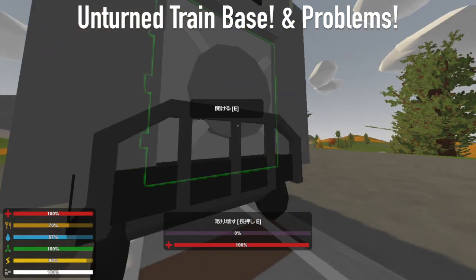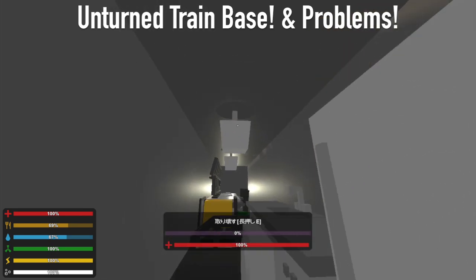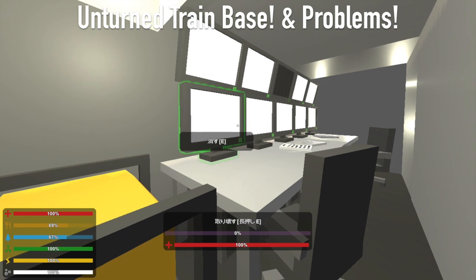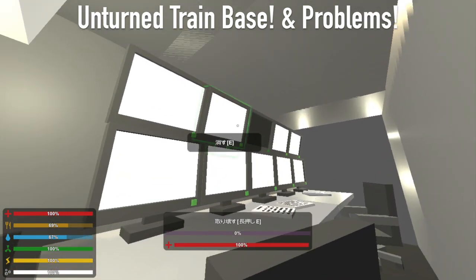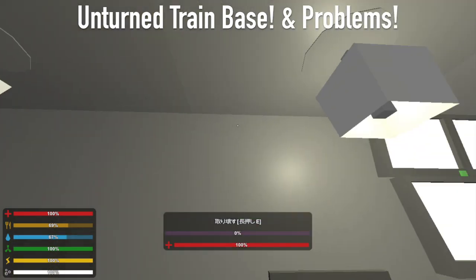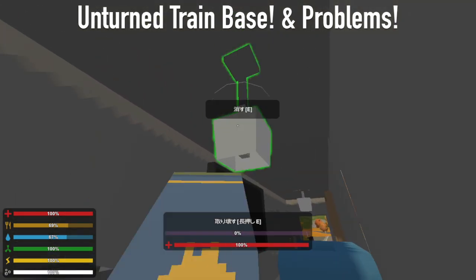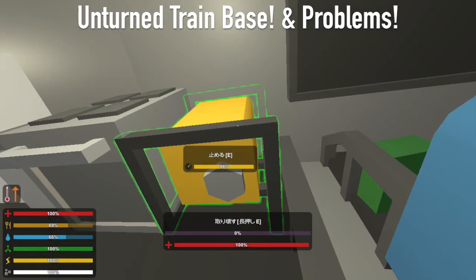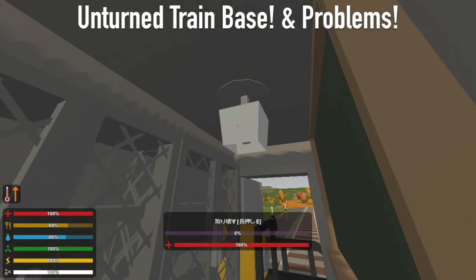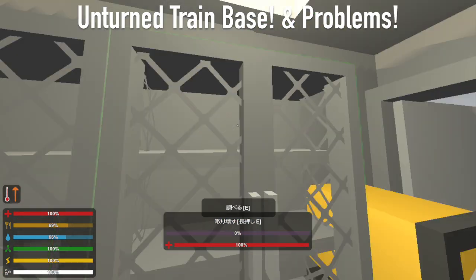Anturn should fix this. But if you don't mind the generator issue, it's very nice. You can actually live in a cargo train if this is a public server — it's very nice. I think the only problem is the generator thing, so I hope Anturn fixes this. If this is possible on a public server, it would be very fun.